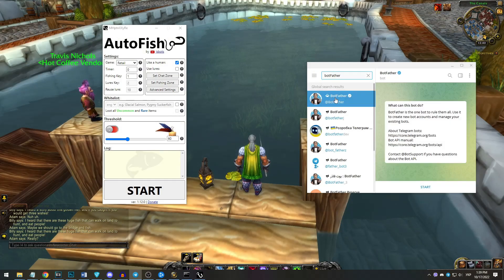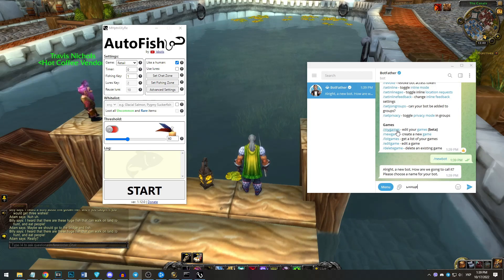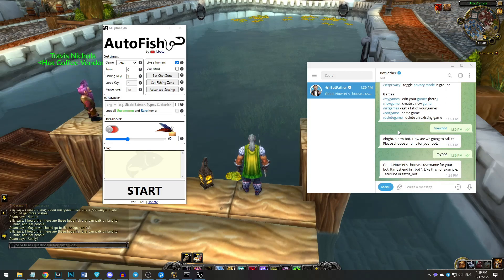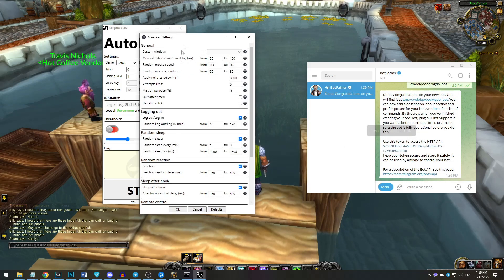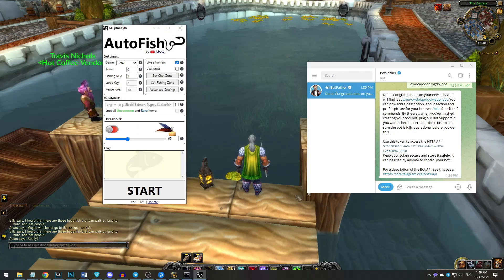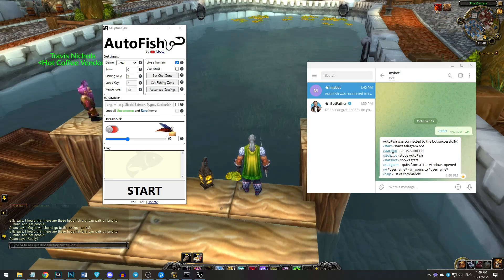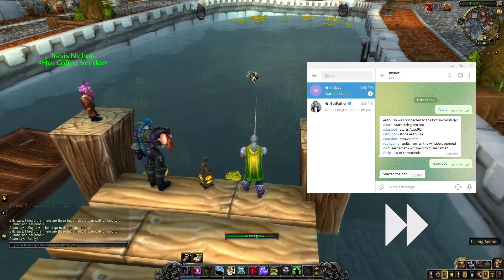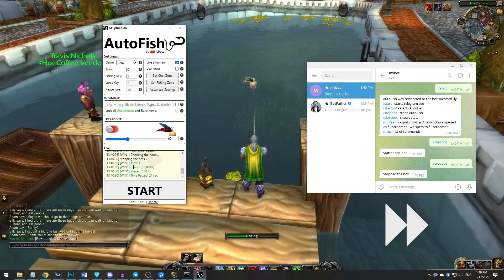You can also control the bot from Telegram. First of all, you need to find BotFather and create a new bot. You choose a name, then you should enter some unique link to your bot, and copy paste the token BotFather gave you right here. Click connect and wait a little until the button changes to done. Now you open the bot and press the start command. You have a bunch of simple commands: you can start the bot, stop the bot, check the stats, quit the game, and also whisper to other players.